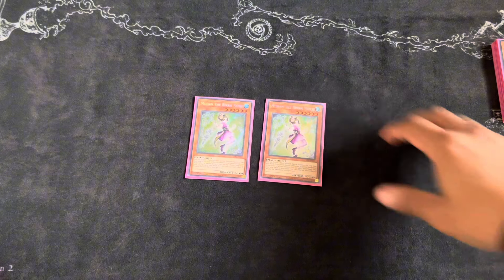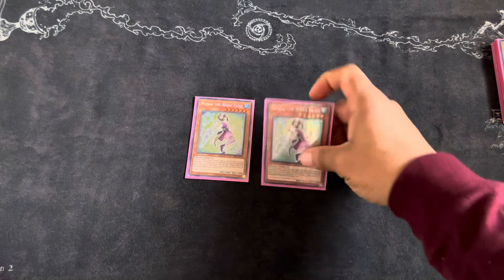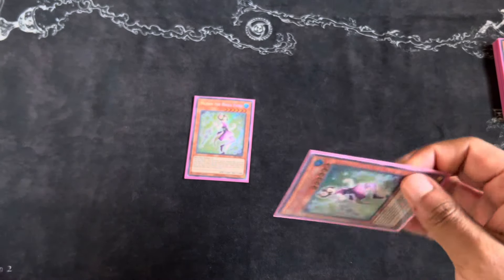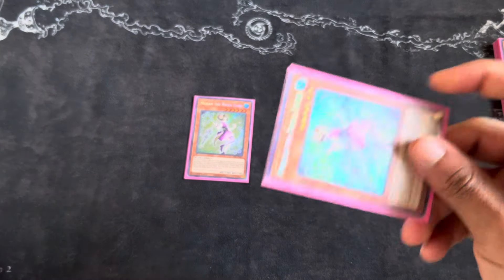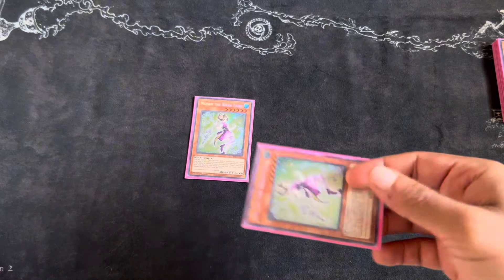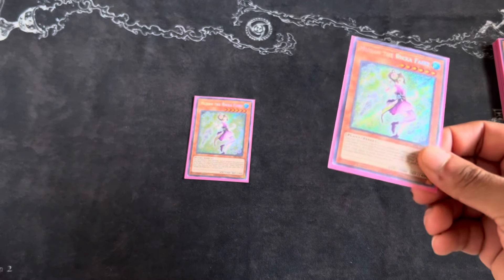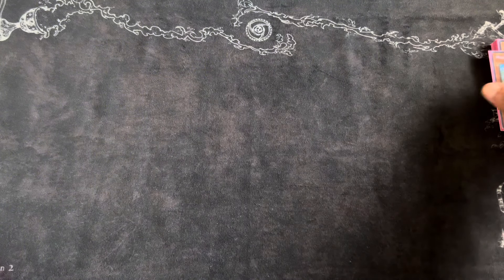The next ratio I play is two Mudon. Mudon is really good — it gets you access to Con Con, and that's how you get your Rika engine going. This is a primary target that you search off of your Jasmine. You want to add it to your hand and special summon it — I usually special summon mine in defense. You add your Rika Spoiler trap card; if you already have Con Con you can grab Rika Sheet, and if you have both you can grab Glamour. It's also a special summon, so another extender.